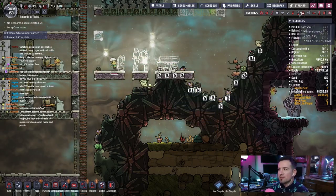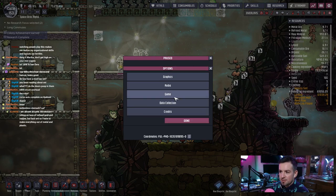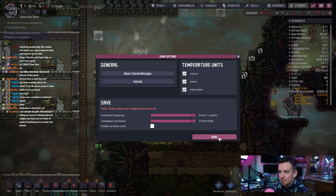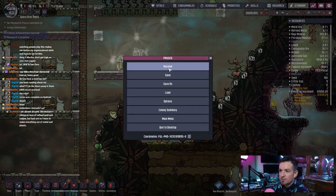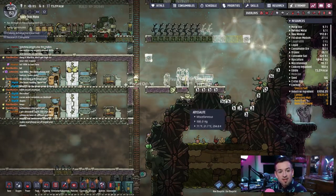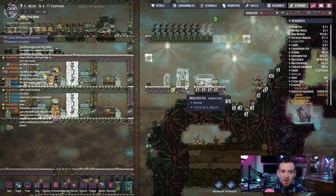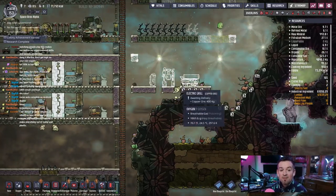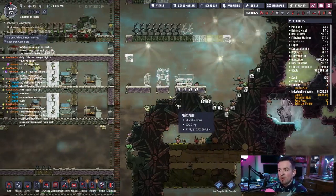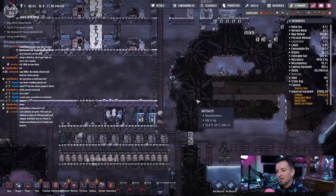Let me get my screenshot — options, crank this all the way up, super big picture, resume. It's gonna stall a little bit here. Chat says they're sitting on tons of refined gold copper but lack ore, so they had to make everything out of metal and plastic. Yeah, that's the problem right now — I just don't have a whole lot of metal to work with to start with, so that's very quickly going to become a problem. Also filling up my storage units too.